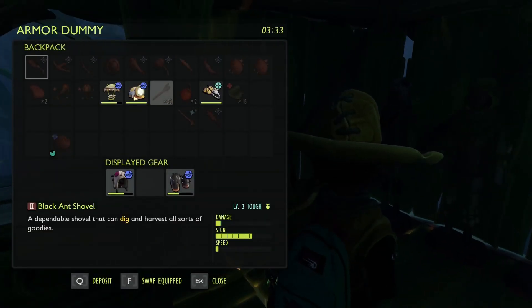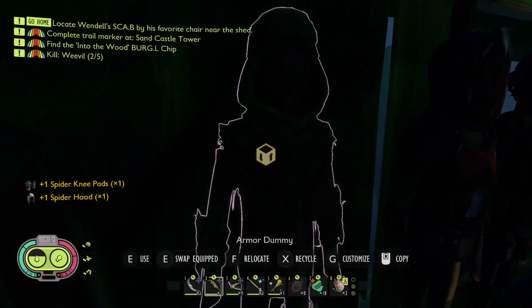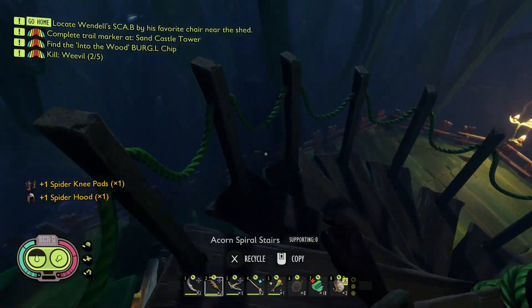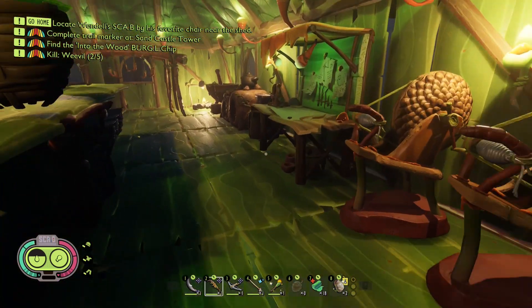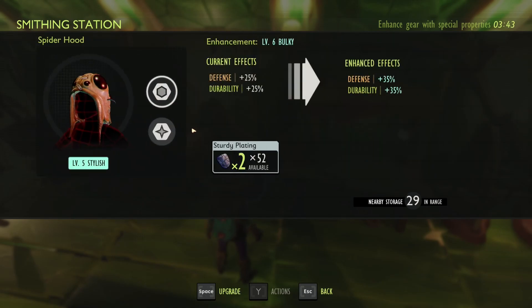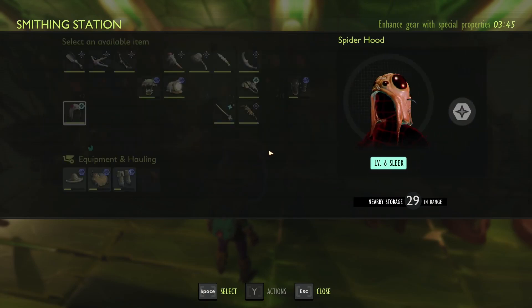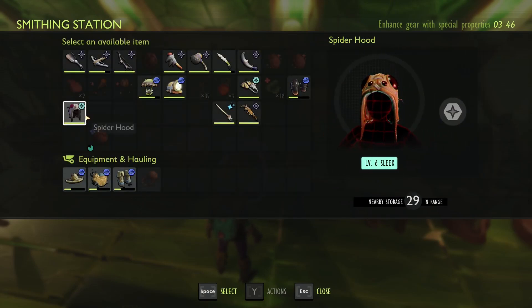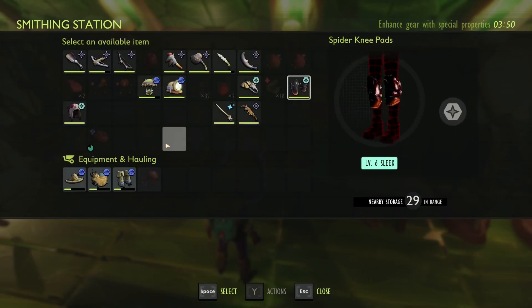I'll grab your bits - you as well, and you as well. The only benefit to this is that sizzle protection. But if we upgrade these bad boys, how tough do they get? So we've upgraded that one - we want to lock into that. Alright, so we've got that now - level six. And we'll get the legs - that's locked in as well.